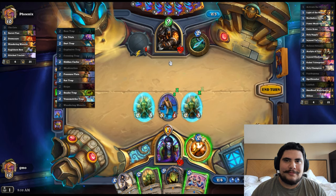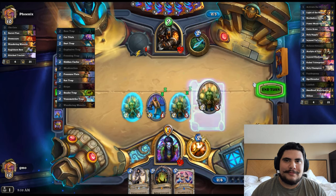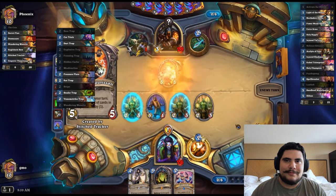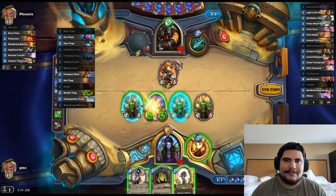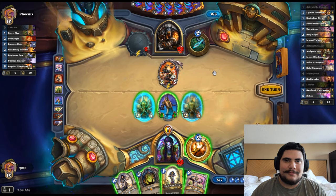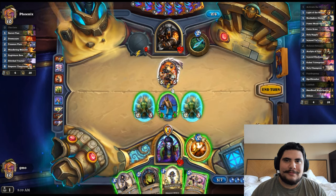I don't know if I want to trigger the Hat Trick yet, so I'll just play this and not get any value out of it — let's go River Crocodiles. Pressuring with the two-threes. What does Pressure Plate do? After your opponent casts a spell, destroy — oh my god, I don't like that. We cast a spell and please don't kill our guys — there go my River Crocodiles. It's not time to go all-in yet.